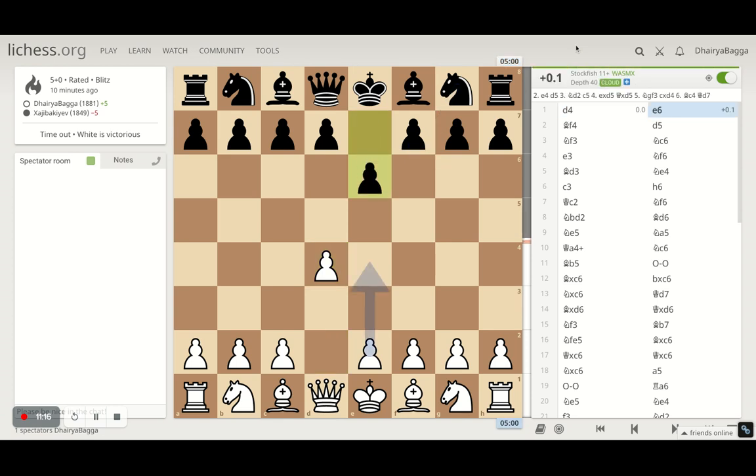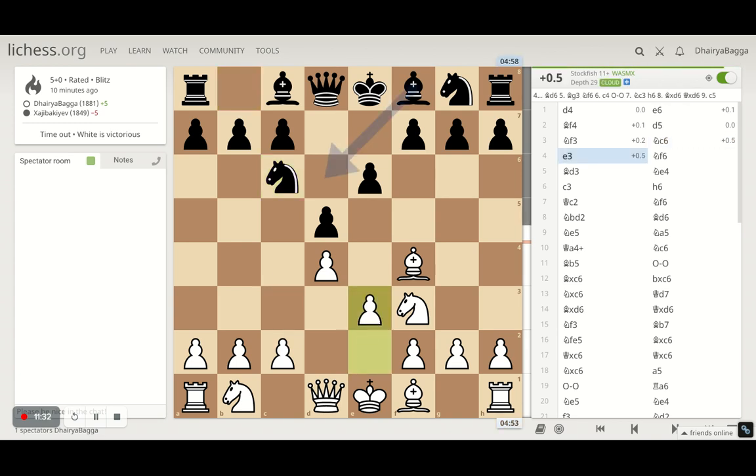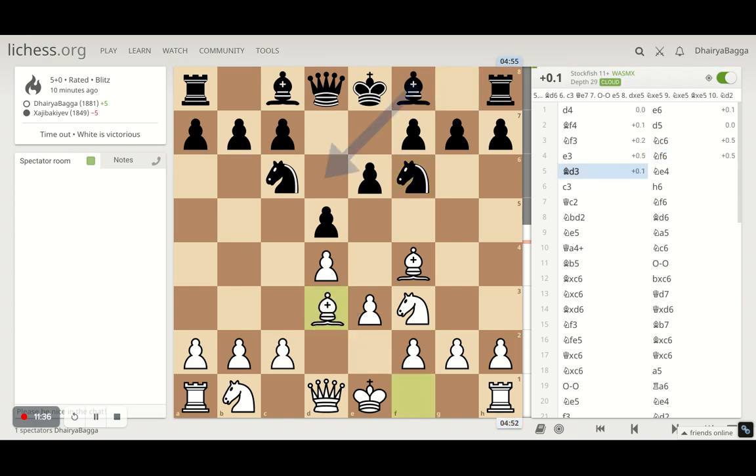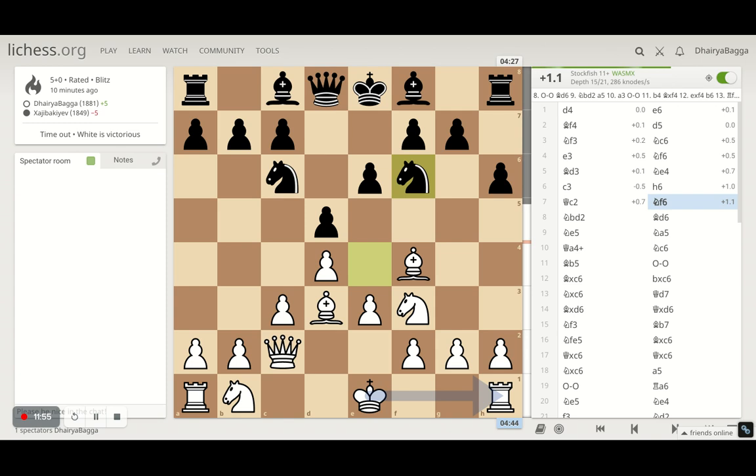Let's start off the review: D4, E6, bishop to F4 — London system. He plays D5 — standard moves from black. Knight to F3, he develops the other knight on C6, and I played E3. He plays F6, bishop to D3, gets the knight in between to E4. I can spoil his pawn structure straight away but didn't want to — played C3 here. He plays H6, I get the queen on C2, eyeing for the extra pawn. He goes back — always bad when you have to move your pieces twice in the opening. Minor pieces all developed, queen sitting well on C2.